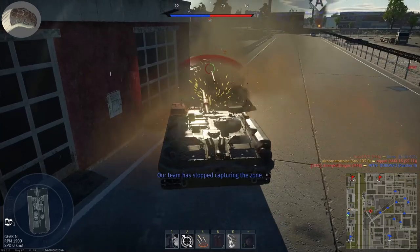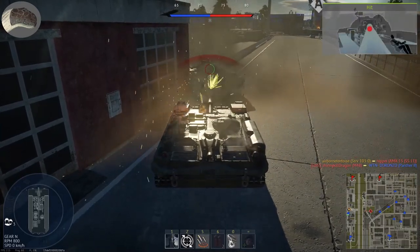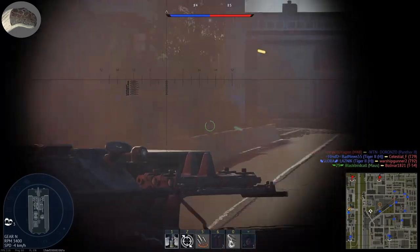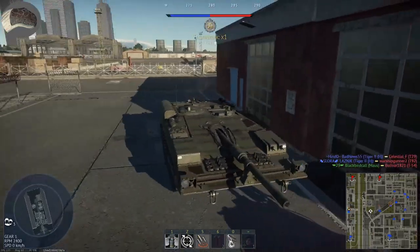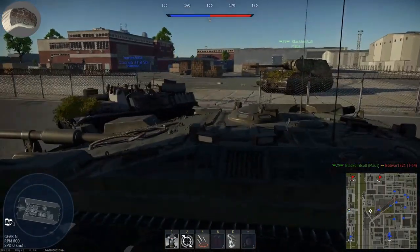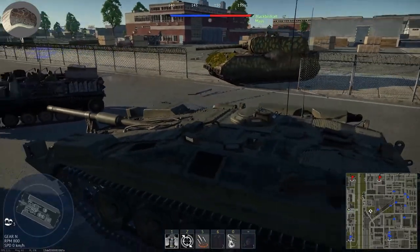Here you can see me take down an AMX, then a T-54 comes up and wants to brawl but gets scared and shoots me where he can't penetrate. Many people panic when they see this tank — it's apparently the scariest pancake they've ever seen — so they shoot in places where they cannot penetrate.